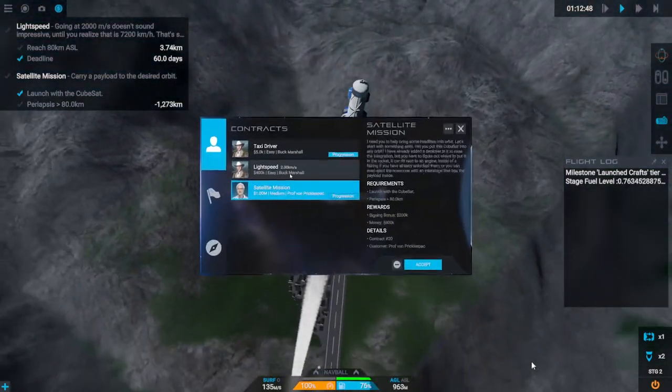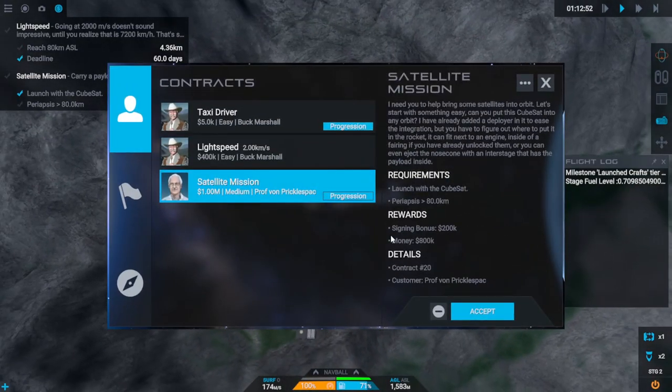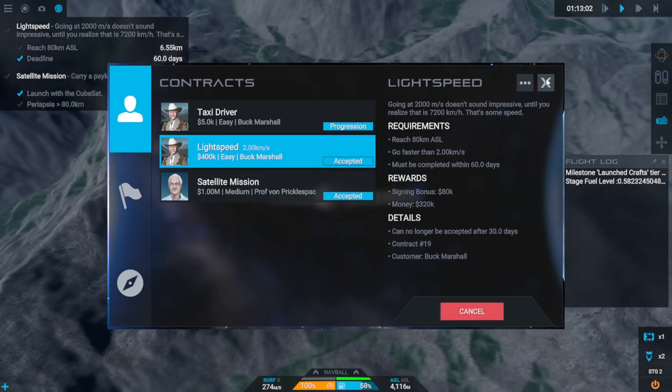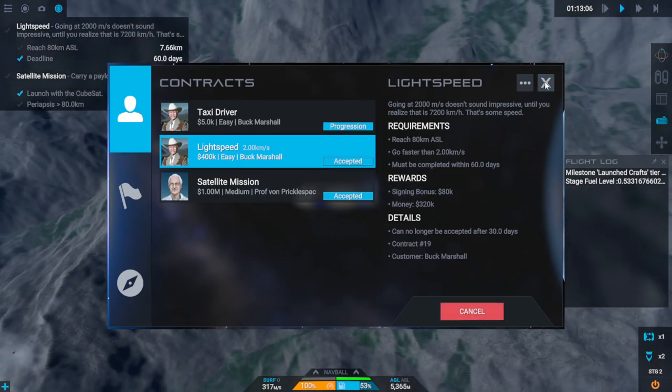Today's contracts are first off to get to orbit, put a CubeSat up there, and of course make a speed record while we're at it. Coming up later on in the episode we will be making a fully autonomous car.